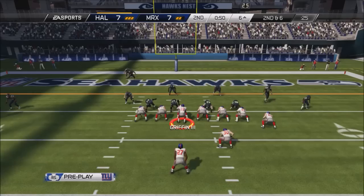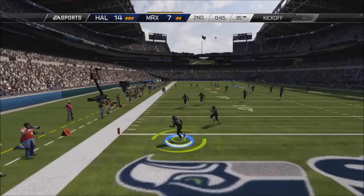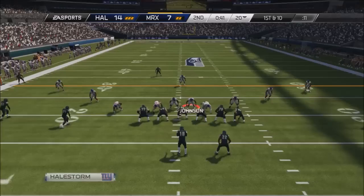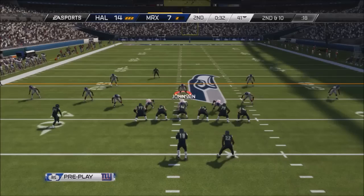We also have the Rising Star Le'Veon Bell. I saw two of the cards that go into the Rising Star set for about 1,000 each, so I was like, you know what, I'm going to make this — it's going to be a really good power back. Le'Veon Bell, good power back, good carry. I'm just going to put him in short yardage situations and he's just going to power it in there.